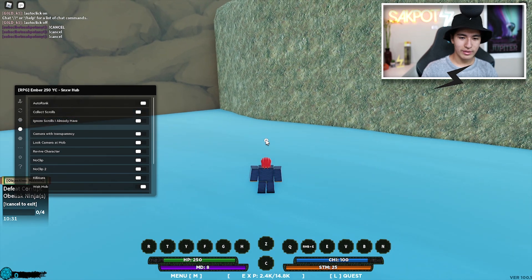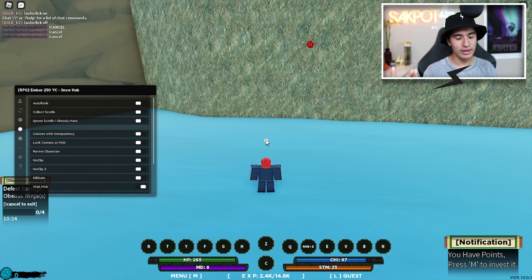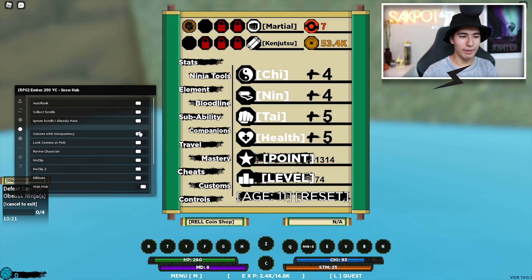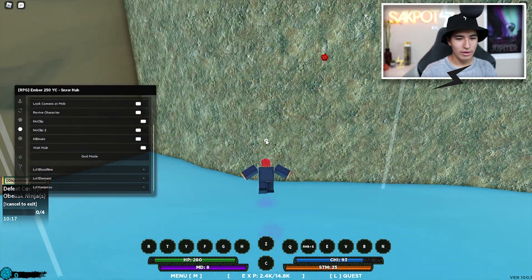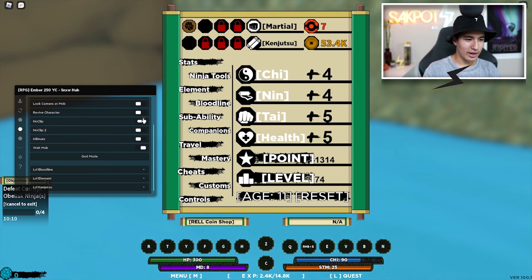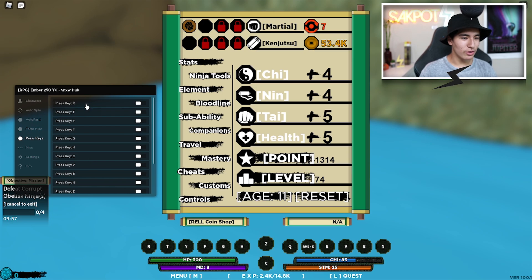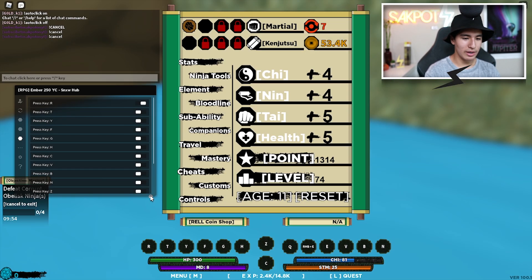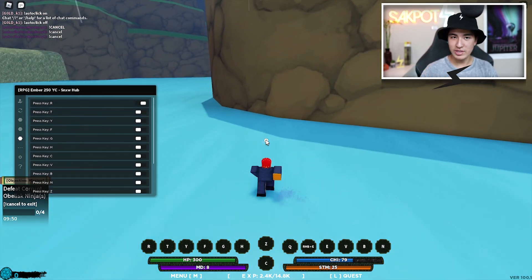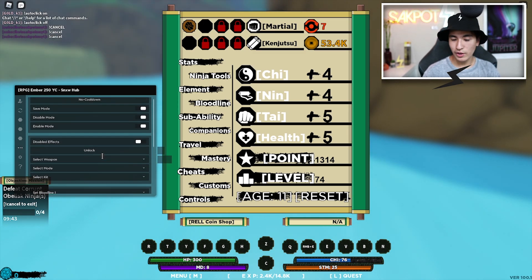In Miscellaneous we have auto rank, auto collect scrolls, ignore scrolls for the auto farm, no clip, kill aura — pretty overpowered — god mode, and you can change your bloodline level, your level element, your level. We also have the key section where you can press all the different key binds. You probably need to set them first but then you can use them.